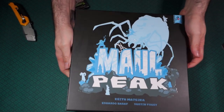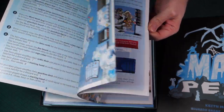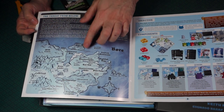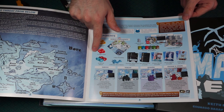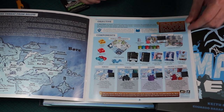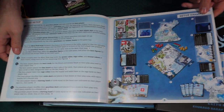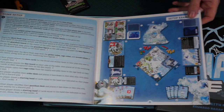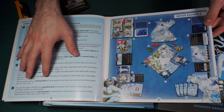Here we have Maul Peak. Wow - super colorful instruction book. Let's see what we have in here. We have the threat from below, a little story, a map, the objective, and the components inside. We have the four different Guardians. And here's the game setup - I like that we have numbers coinciding with the setup, and then in the book we have what it's supposed to look like, with letters and numbers to help figure out the way it's supposed to look. This is awesome.